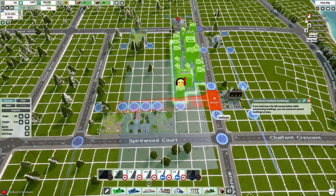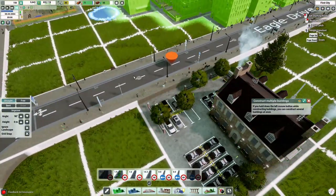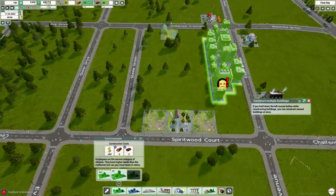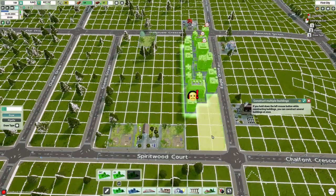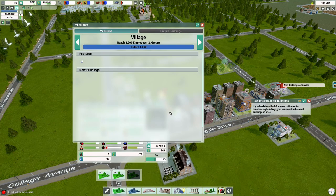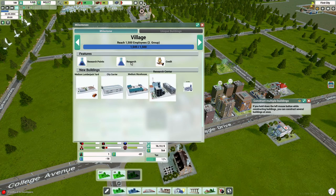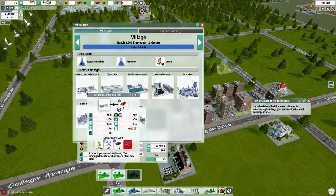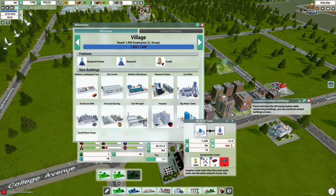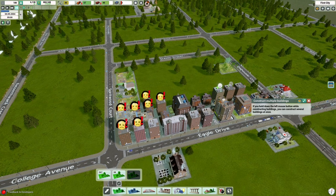We continue struggling with some really weird road alignment issues, and I noticed there is a button for free mode — I'm wondering if that helps make roads a little better. It seems like you can wind and bend them, but once you connect to an existing road, it struggles. As we hit village milestone at 1,500 employees — group two of the residential areas — we've got research points and credits, and unlocked buildings including median lumberjack yard, city carrier, warehouse, research center, iron, big water tower, hospital, and the ability to make tools.